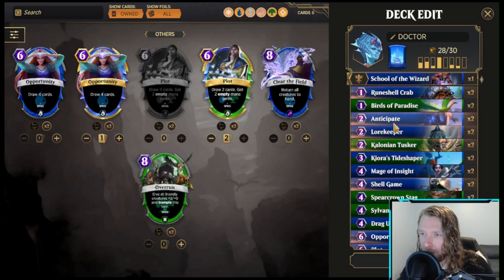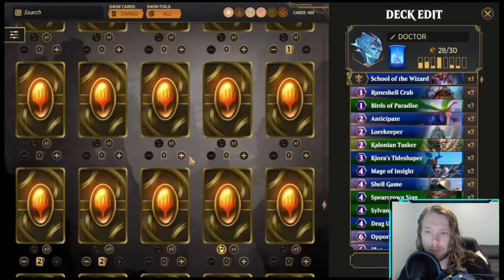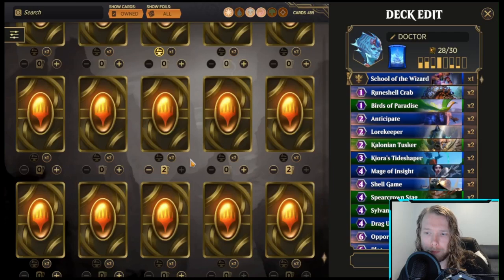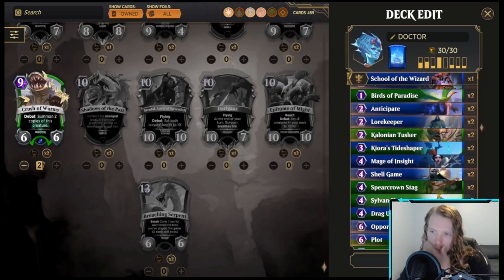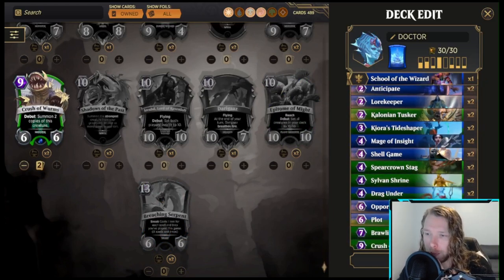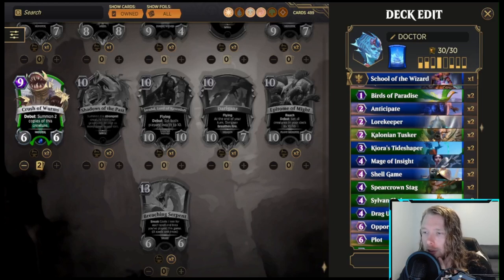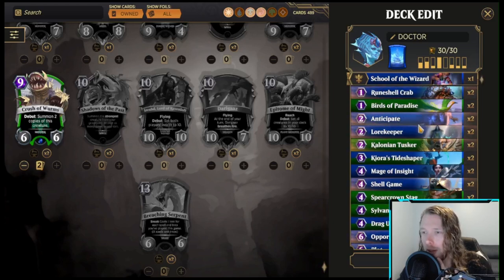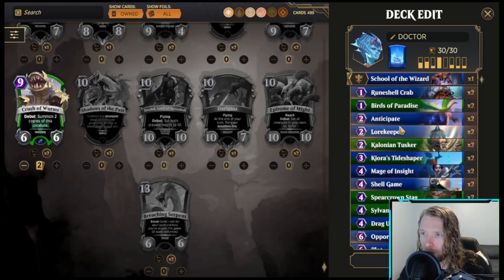Let's take out the Scepter and put the Crusher Worms back. I'd like an alternate way of winning the game. We have six spells that can just raw-trigger Elemental Mastery. Shell Game and Drag Under will get us four-sixths of the way — those combined with Anticipate would get us there. Whatever Lorekeeper gives us, as long as it costs more than one, would do it as well. I think I like how this first deck is shaping out.